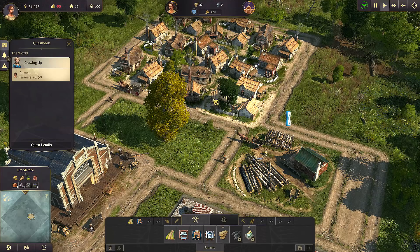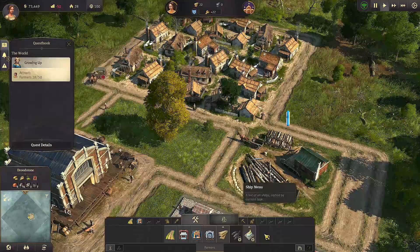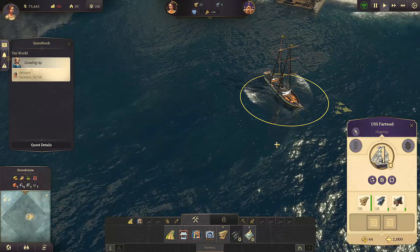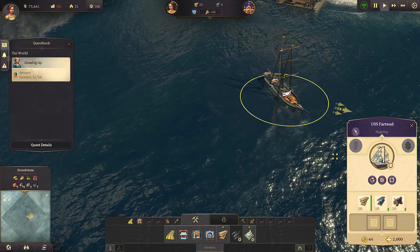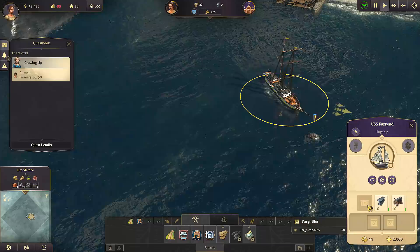Ship menu - can we do anything with the USS Fart What? 'USS Fart What, I need you to go out on an extra course of awesomeness - go find me some wood.' Assign patrol route, order your ship to move to another region. Don't throw overboard - could you go and get that please? Could you go? Thank you.